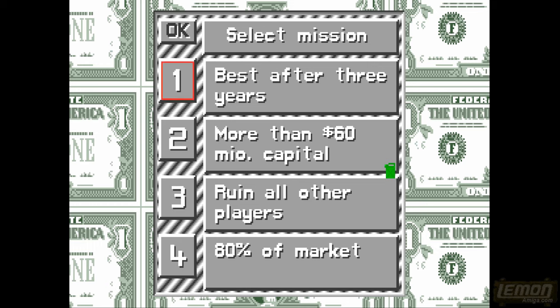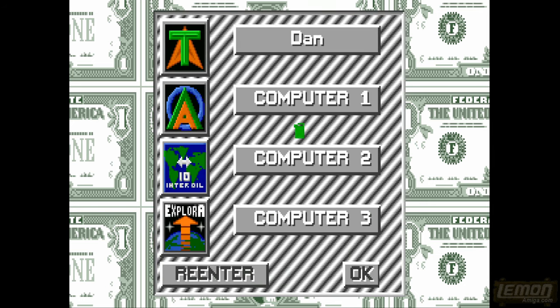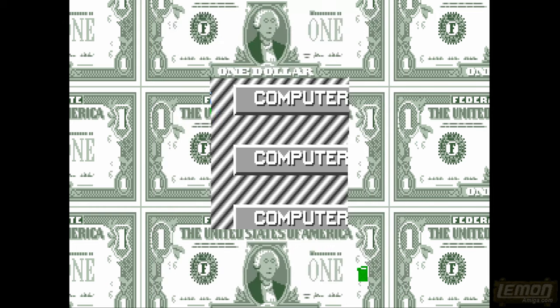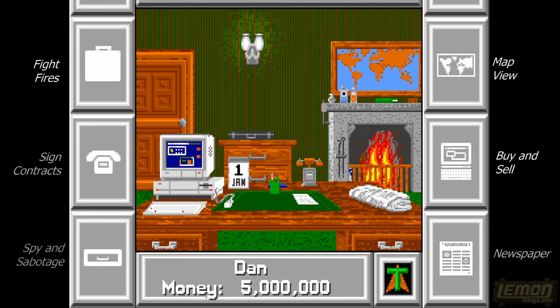We can select our mission: the best after three years - meaning the most money and profit - or more than 60 million in capital, or you can ruin all the other players, or 80% of the market. Let's go for the first one. It's Dan versus two computer opponents. We get a starting capital of 5 million credits in the bank.